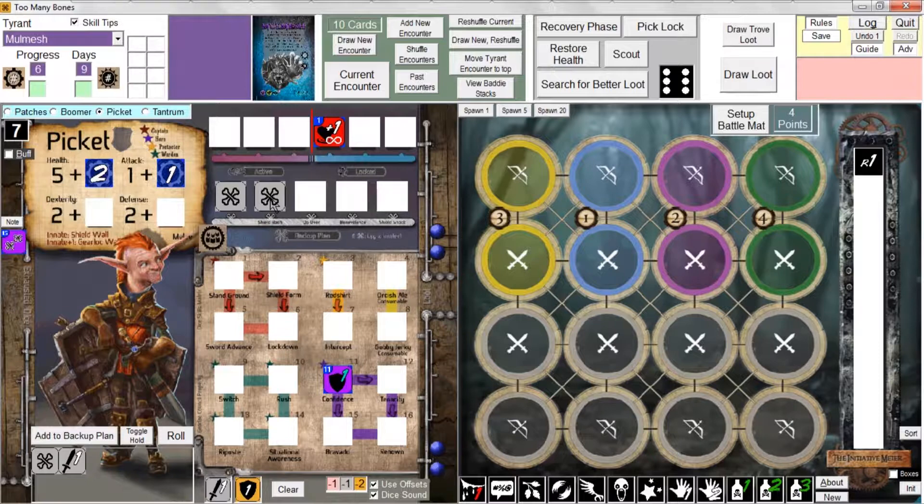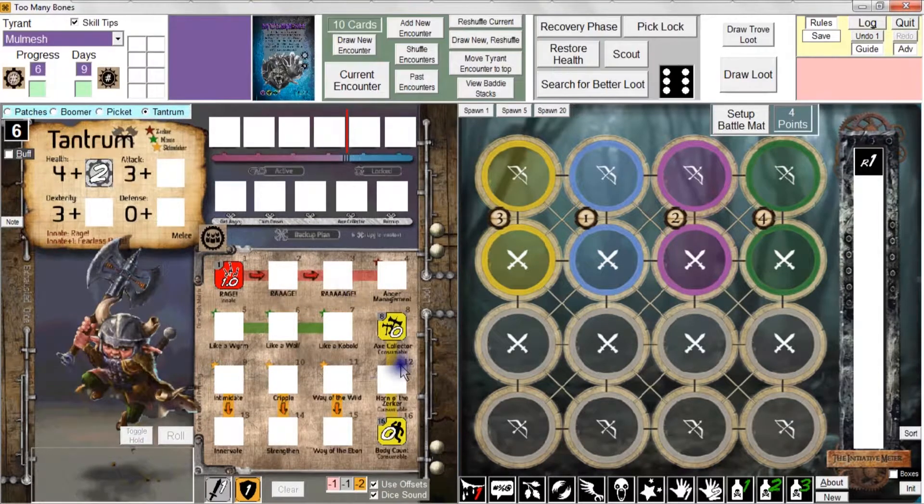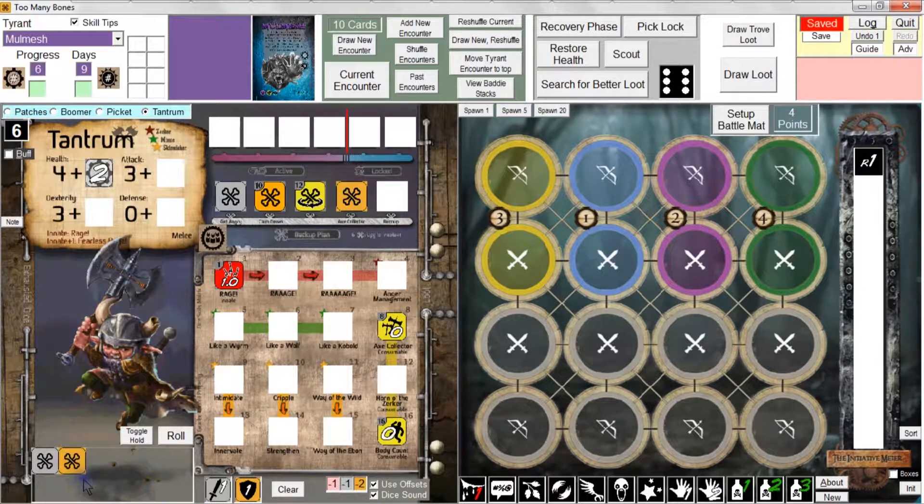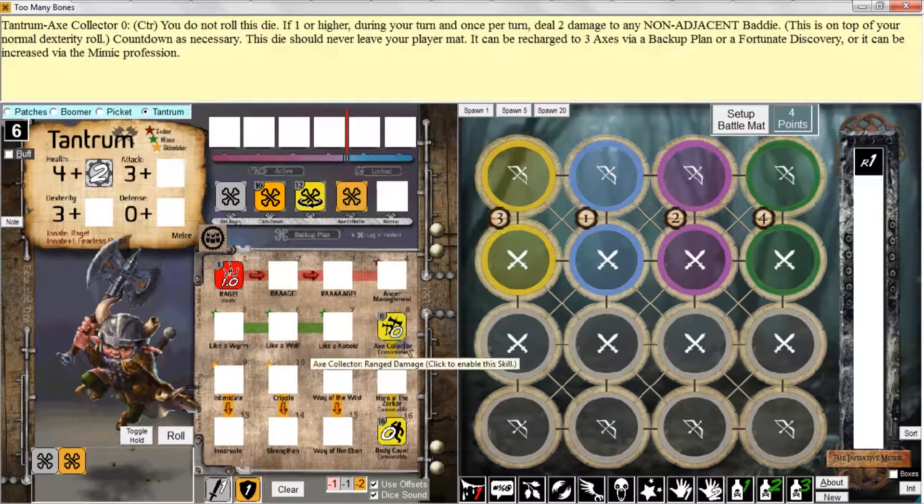One other thing I'd like to demonstrate — I'll use Tantrum for this. Let's bring in the Horn of the Zerker and Cripple, and to spice it up we'll add an attack die and make it a bone, and bring in a defense die and make that a bone as well. Let's say we've already rolled the dice and got four bones straight away. We're adding them to the backup plan. The attack and defense dice stay behind while the skill dice move up. Let's say Tantrum wants to perform Axe Collector to increase his Axe Collector counter to three.